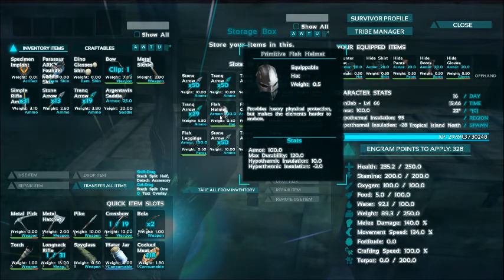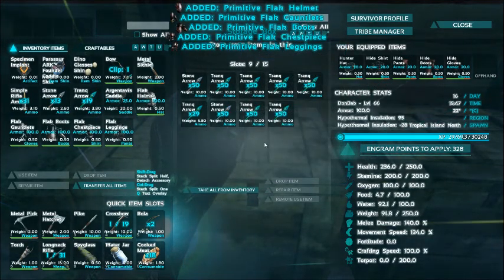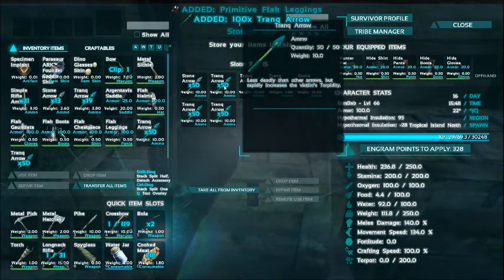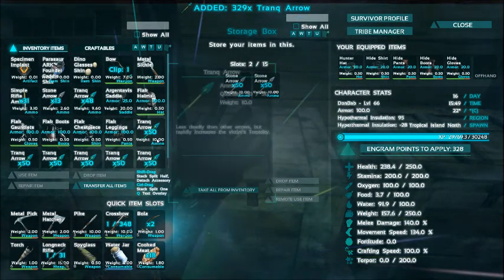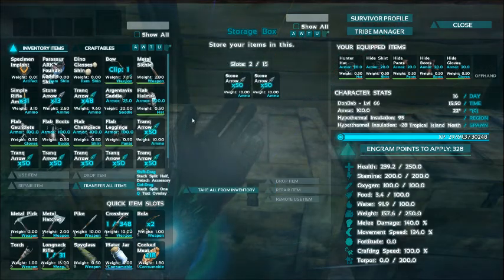I want to change out my armor and I'm getting that FPS freeze again - it's weird. So I have flak armor now. I've been doing a lot of mining off-camera, got a ton of trank arrows. I don't know how much this is gonna take.